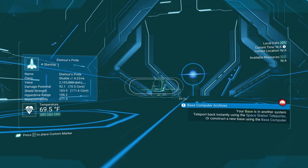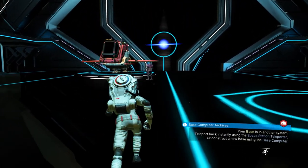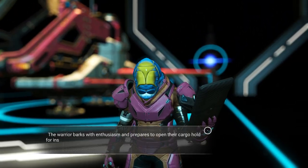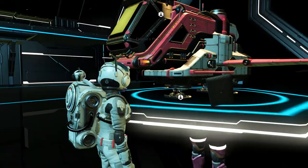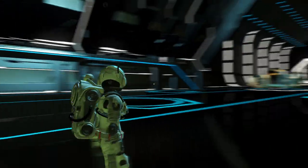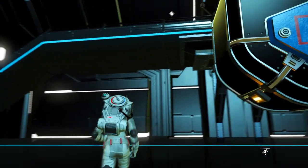Oh, there's an A-class ship — two million bucks. I wonder if I can catch the guy. I just arrived in this system and was just taking stock of what it has to offer, and melting any A-class and S-class ships that happen to come along.